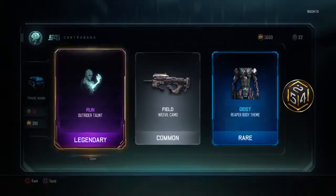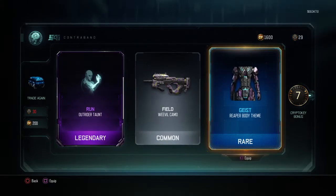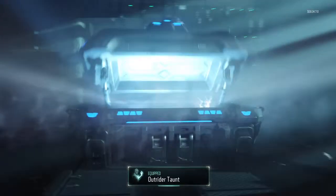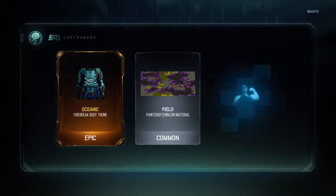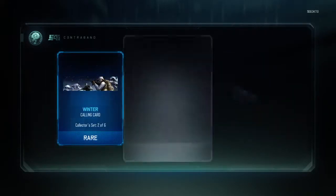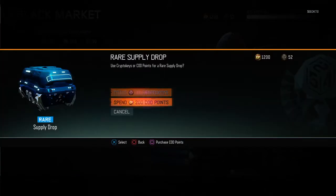Another legendary taunt — the run camel and the Geist camel for the body, for the Reaper. That's sick. The oceanic for the fire break body theme — sweet. Also the winter calling card, inferno combat knife, and give-up specter taunt. Not very good but it's okay.